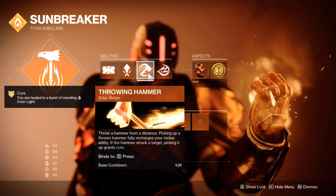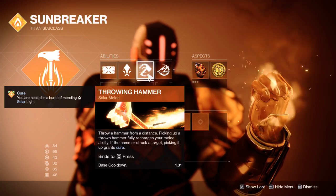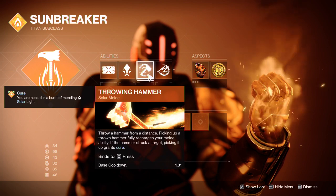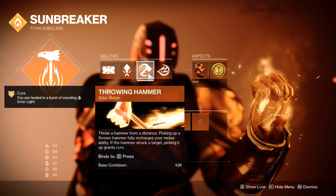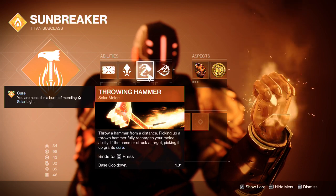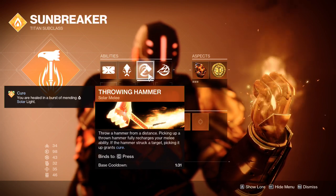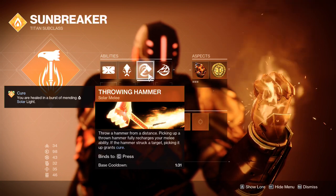When you strike an enemy with the Throwing Hammer and you pick it up, you get some cure, which is nice. Picking it up gives you a full recharge of your melee ability, giving you unlimited Throwing Hammer as long as you survive and can pick it up. It doesn't dissipate or detonate too quickly, so you get a decent amount of time to find it — but it can get lost in a crowd, and it can take a weird bounce and go off the map. Not a big deal though; we can get it back pretty quickly.